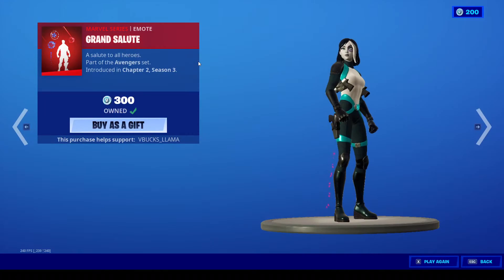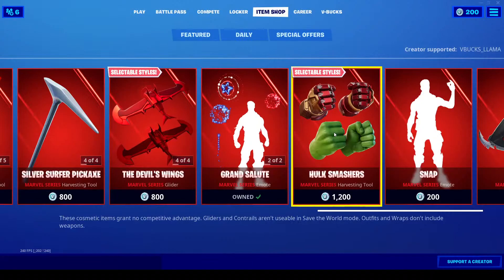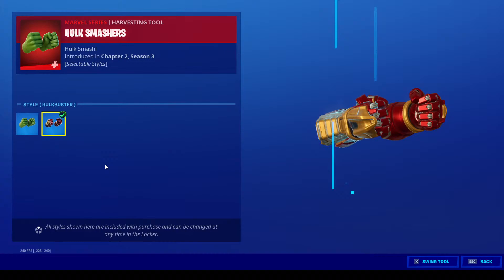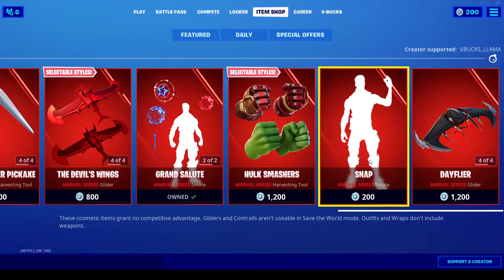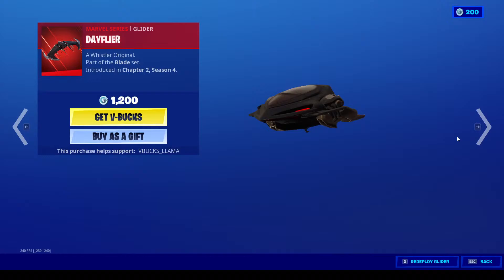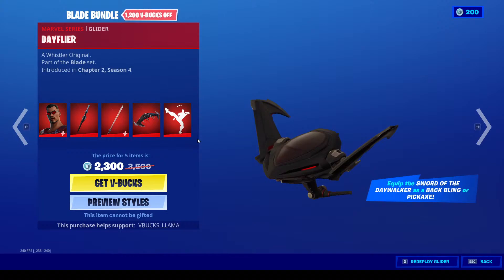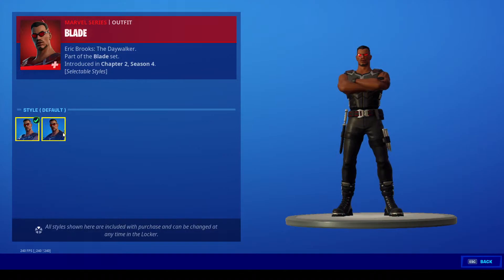Next up we've got Captain America — the Grand Salute emote, the shield back bling, and the Pig-Axe. Also the Hulk Smashers and the Hulkbuster one. Then you've got Snap. And finally you have the Day Flyer with Blade, the Sword of the Daywalker harvesting tool, the Slug glider, and the jacket variation.